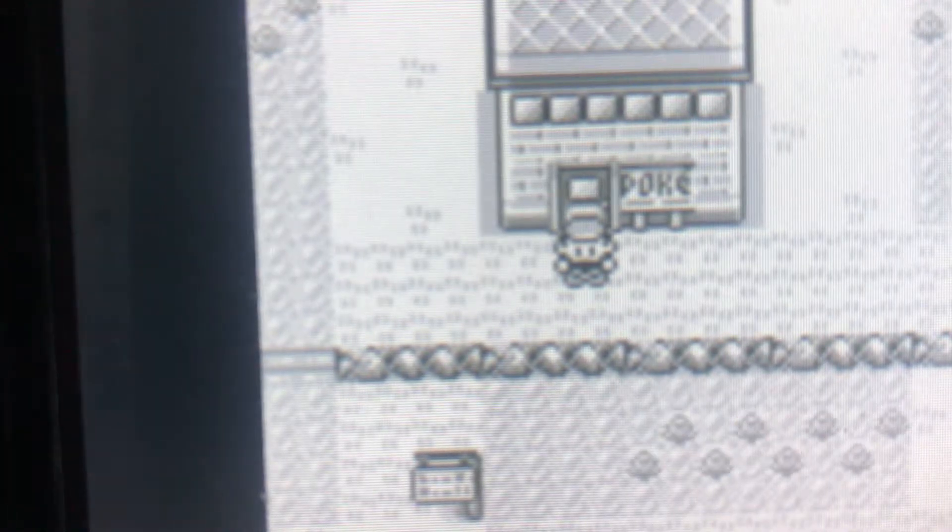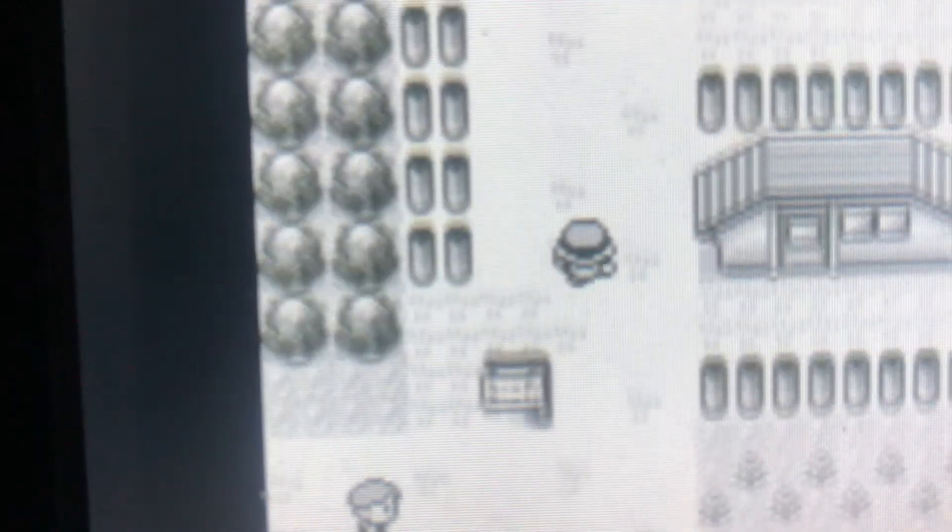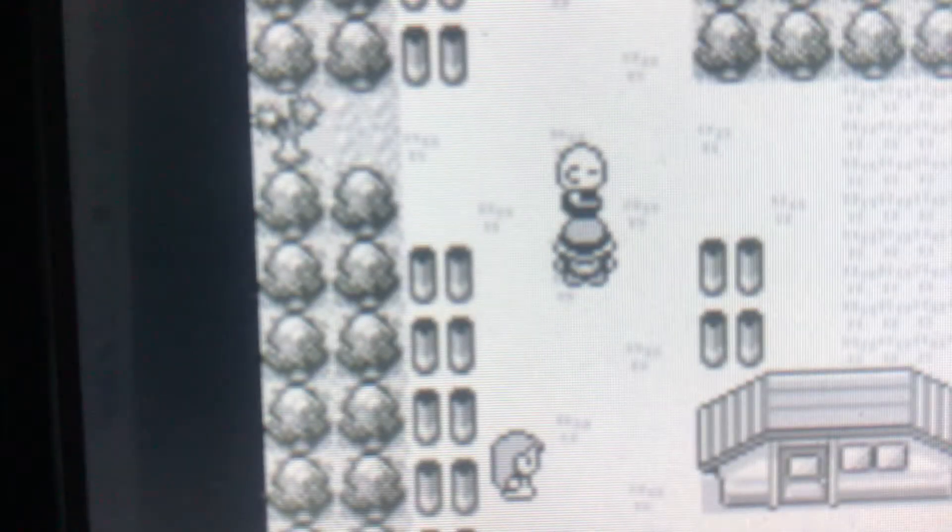Hey guys, so for this glitch showcase I'm gonna show how to get Missingno — and it's not actually a Ditto glitch, although you can do it via the Ditto glitch with certain stats, but this is the easiest way.